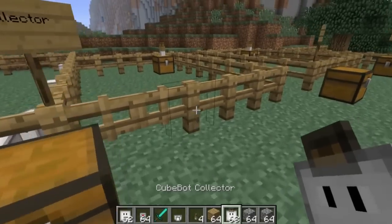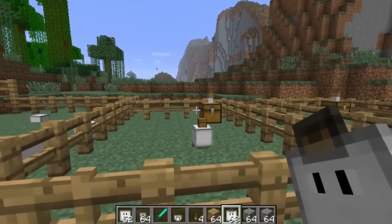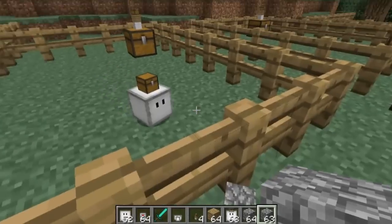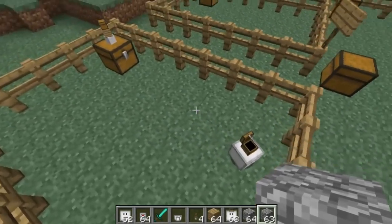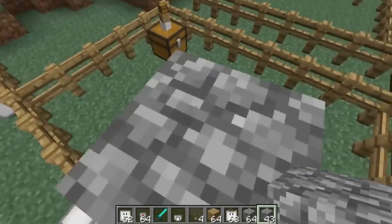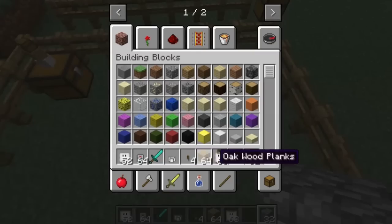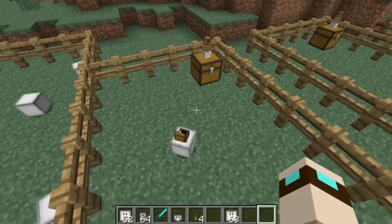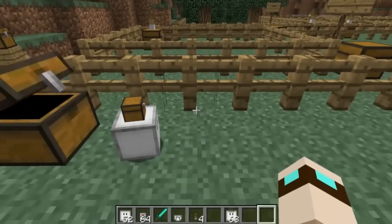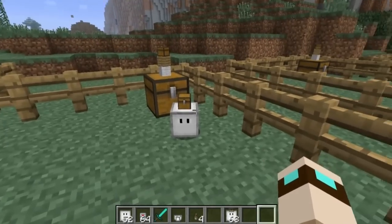Let's go ahead and spawn one in. There's our collector, and he knows he has to go to that box over there. What this little guy does is every item you drop, he will go and collect it and put it in the designated chest. He is fast — he is putting them inside the chest. This is great if you don't have enough space and just want the cube bot to follow you around collecting items.